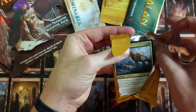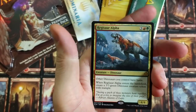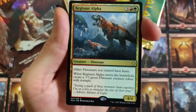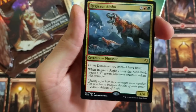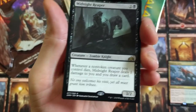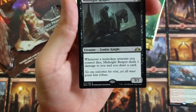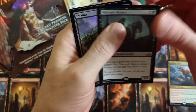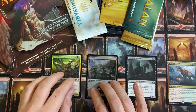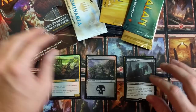Starting off with a Regasaur Alpha. So other dinosaurs you control have haste. When Regasaur Alpha enters the battlefield, create a 3/3 green dinosaur creature token with trample. Great card — I'm going to abuse this on Magic the Gathering Arena soon for sure. Midnight Reaper, all up in our Guilds of Ravnica pack. Cool new card — whenever a non-token creature you control dies, Midnight Reaper deals one damage to you and you draw a card. Not bad. We got a Swamp with a Sater Enchanter. Isn't that the one they made into a promo? I believe it is.